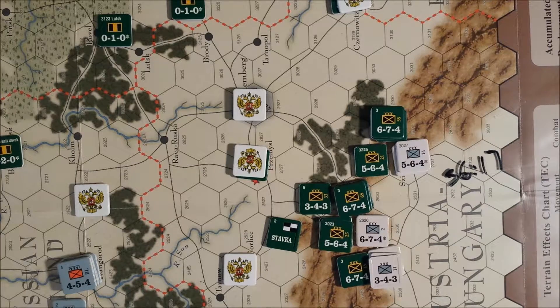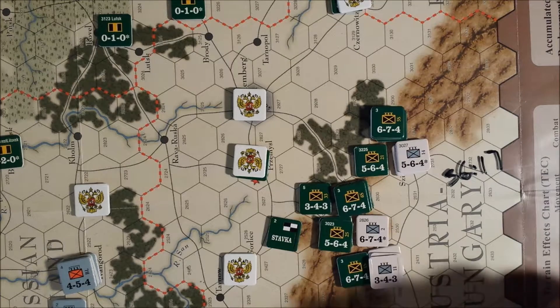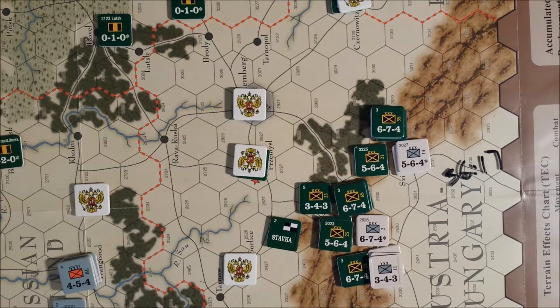Checking the attrition phase: Russian supply points cover all units. This guy down here traces supply just fine. All Russian units are in supply with no problem. That ends the Russian combat phase.